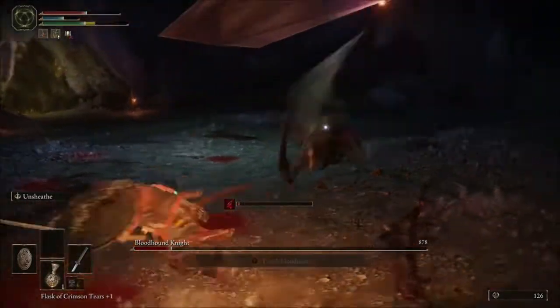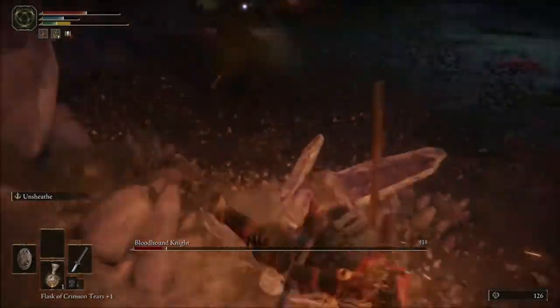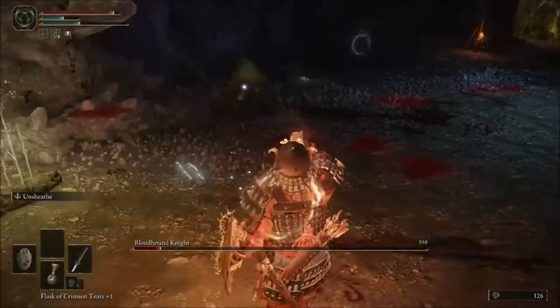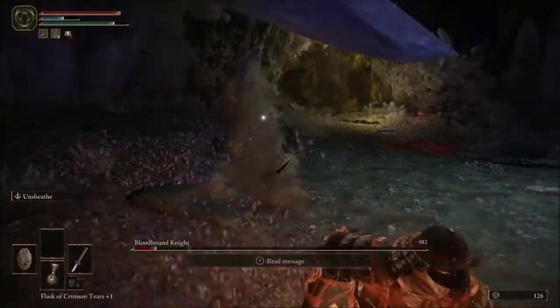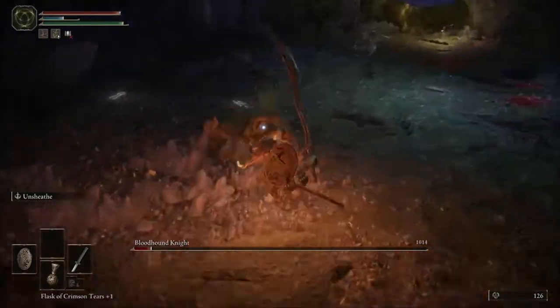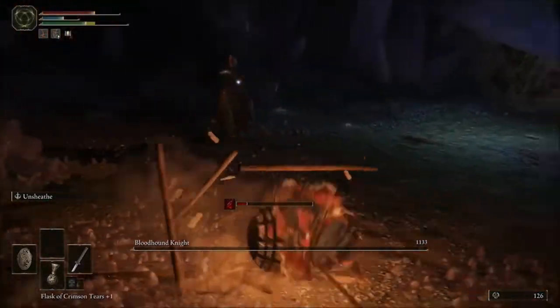If you guys remember the Forlorn Hound Evergaol, you'll remember that this character is quite aggressive. Take that opportunity where we used to do the mighty shots against him — we're going to take that opportunity to heal. If he does it again, we'll go ahead and punish him with the sword. Obviously, if you're low health, don't worry about it. The big thing is that the poison is going to be the most useful thing.